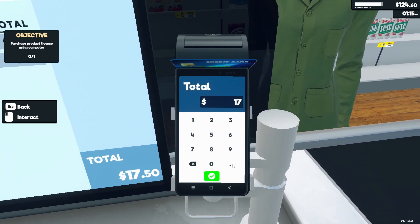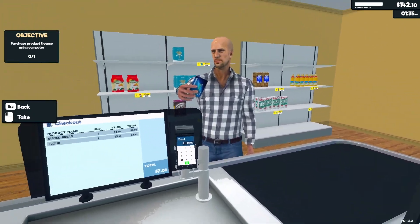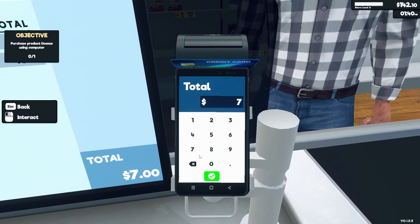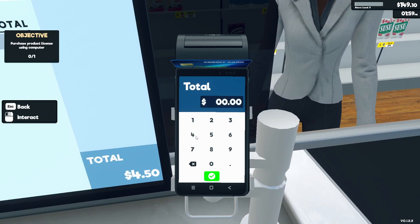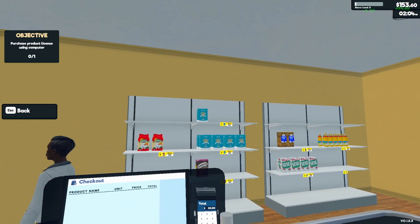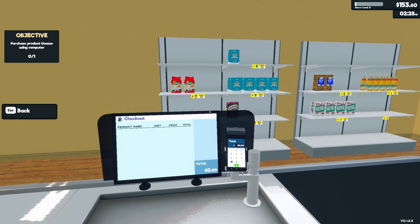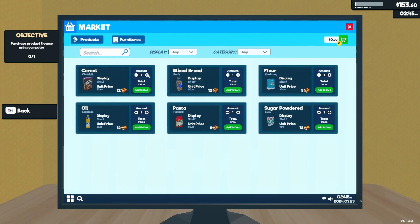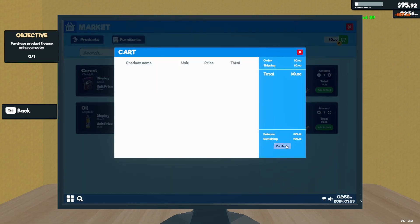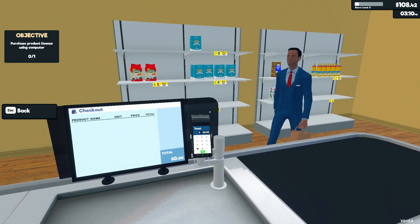I need to get to 200 because I think I'm super close to store level 3 — that's good. I'm store level 3 — I just need 200 for the product license. Card — how much? 4.50, perfect. We're almost out of pasta and bread — I should order. Cereal, pasta, bread — I'll purchase. No change — thanks. Oh my god, we're out of bread!